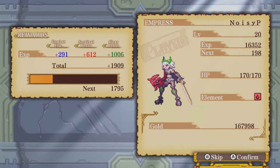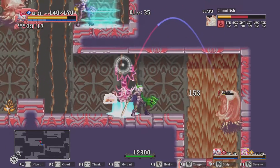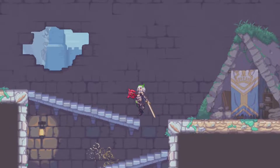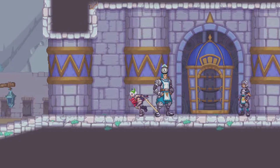An additional layer of customization available allows you to take on new elements of your character. For example, the Empress begins as a fire user, but you can choose to speak to Arctrum to utilize wind abilities. It's just an added option to fit your playstyle, which also appears in the level up system where you can distribute points into specific stats of your character.